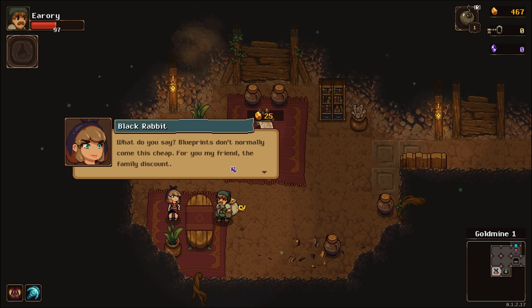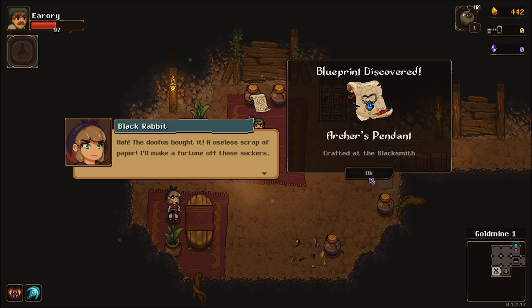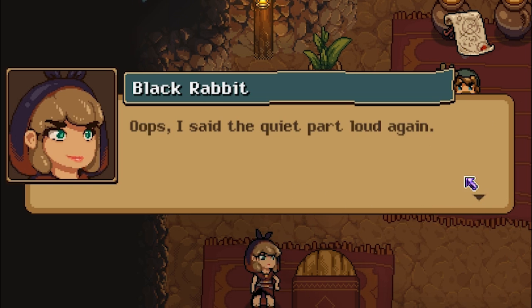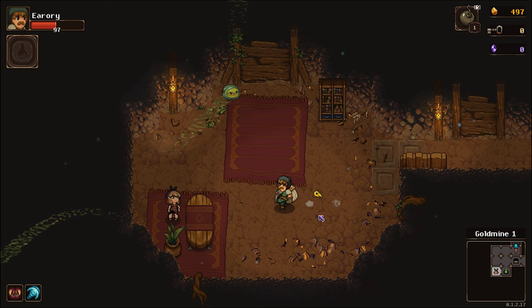Do you have anything useful? Oh, she did have something useful. Blueprints don't normally come this cheap — for you, my friend, the family discount. Are we related now? Blueprint discovered: Archer's pendant, crafted with the blacksmith. The doofus bought it — I used a scrap of paper. I'll make a fortune off these suckers. There's someone with a lot of breakable stuff in their store. I definitely stole enough of her gold to make that worthwhile.